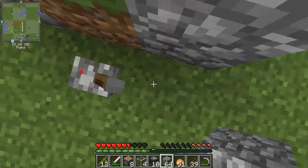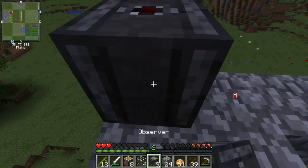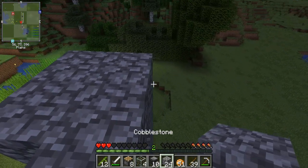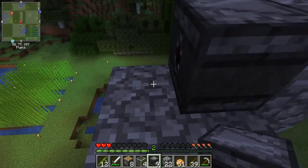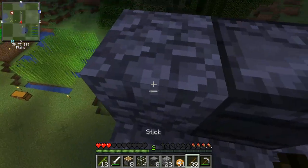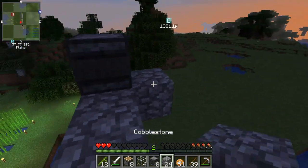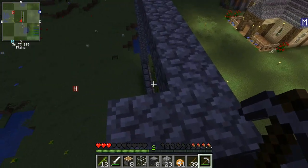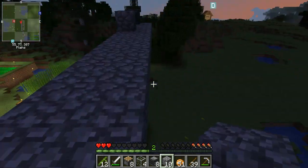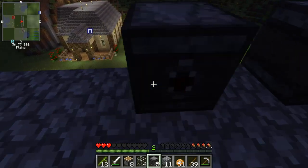We're going to tower up and put the observers with the faces on the front side here. You have to place them backwards — the face is the side that it observes. I'll run another block across the back side because we need to run redstone. I'm not going to put an observer on every block, I'll do every other block just to save observers — you can put it on every block, it'll be more efficient.